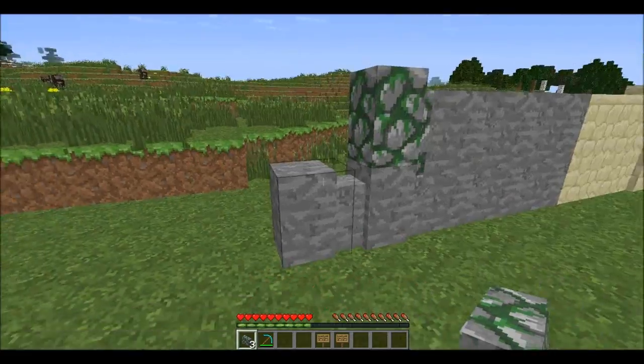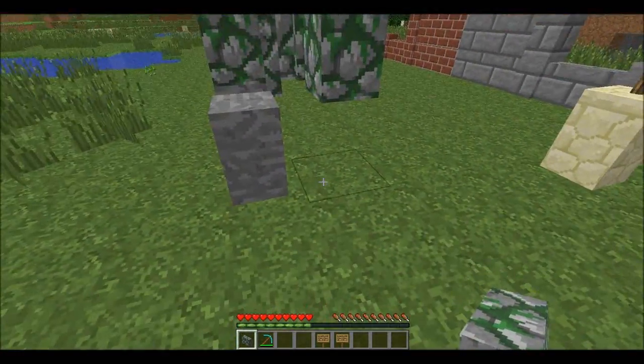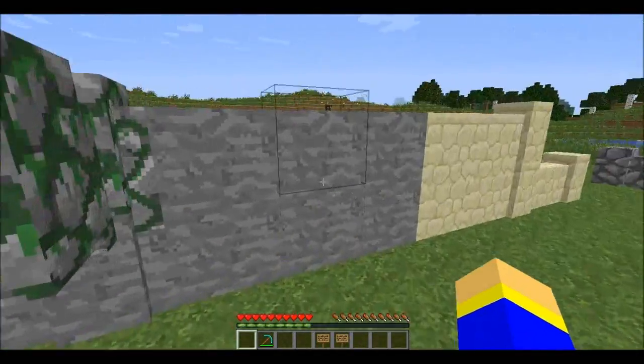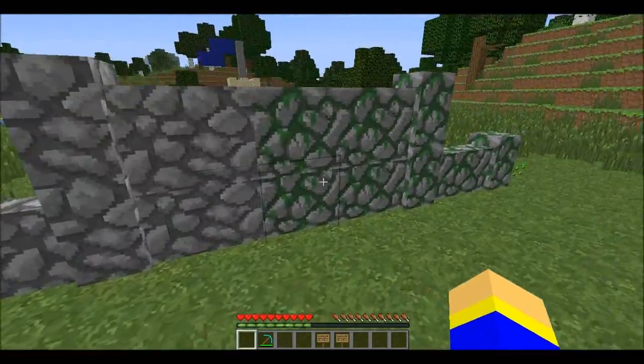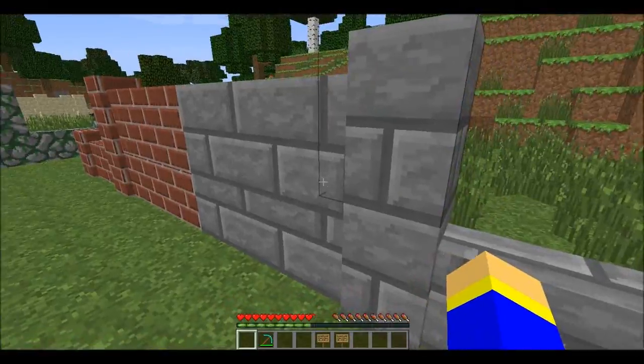They can be placed in any order you want. Here we'll place it beside there, maybe stick one out there, one out here, one down there — and as you can see they all interconnect and blend quite well. This is what the stone wall looks like, sandstone, cobblestone, mossy cobblestone, bricks, and stone bricks.